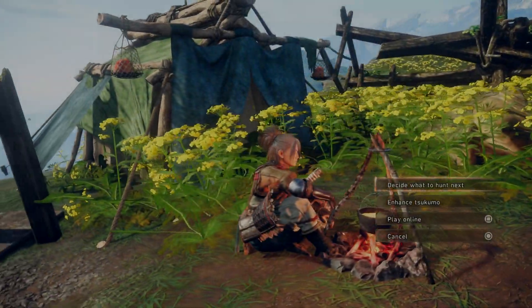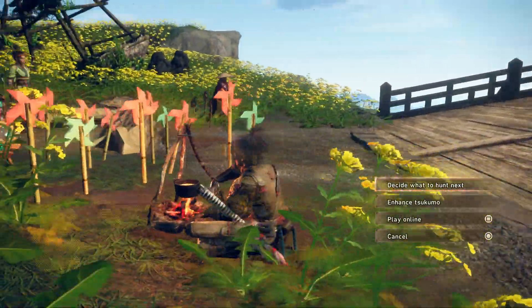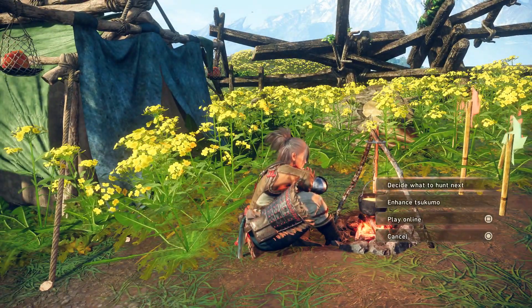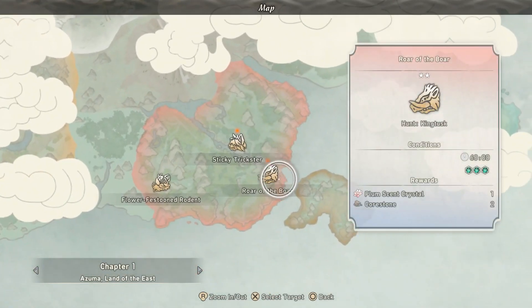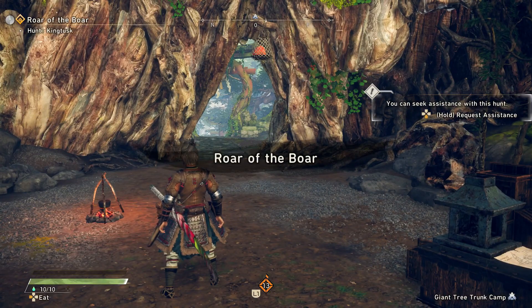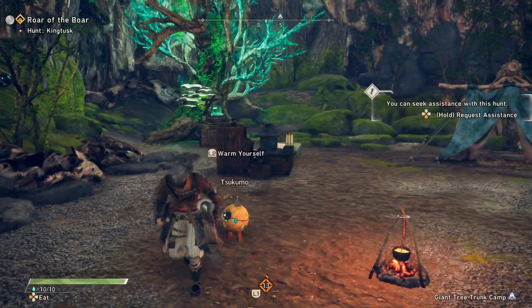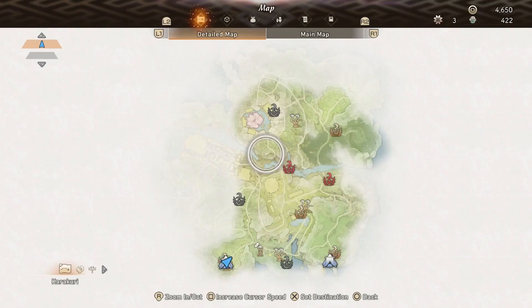Hey, how are you? Win Holmes here, welcome to my Wild Hearts hunt gameplay — a little bit of a guide I guess. Today we are gonna be hunting King Tusk. The reason I chose this guy is because when you first encounter him, maybe it was just late, but he seemed really tough. But then after you fight him a little bit, you're like, he barely has any attacks. So I guess this is to help out whoever may be having trouble against this guy.